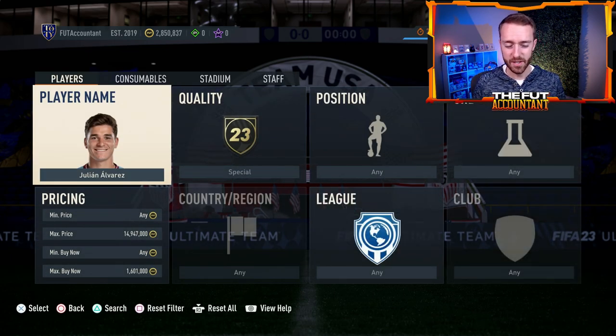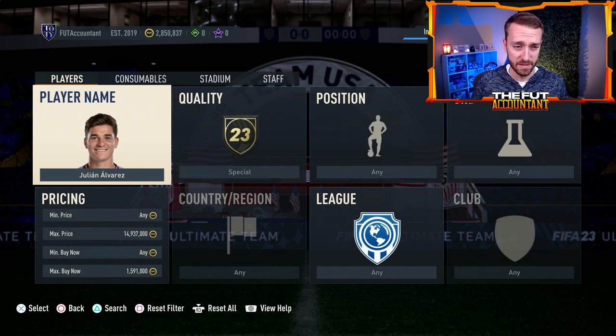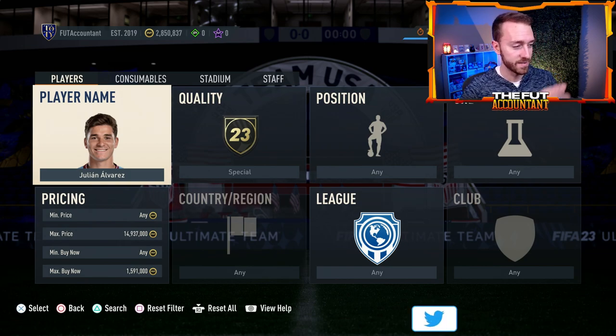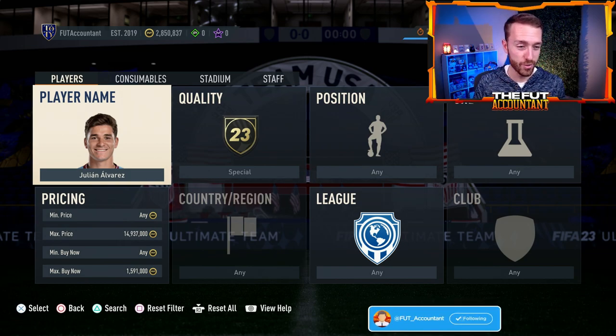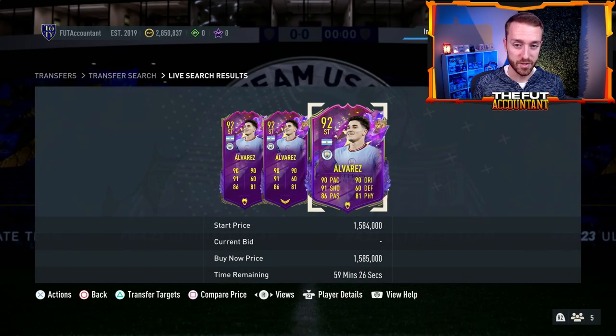Usually the biggest movement you see is from the Friday night into the Saturday. As we get further and further along in the weekend, more people have finished off their games and they're not playing as much Foot Champions. There's not as much demand for these cards and they get supplied more in the market. I'd have to see Mudrick's price drop down a little bit more even from where he is right now to want to try to trade with that one.